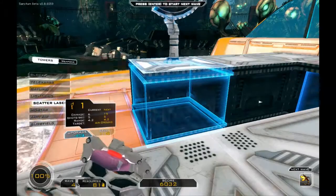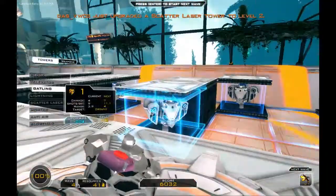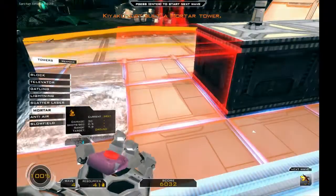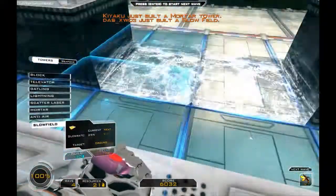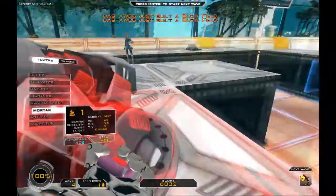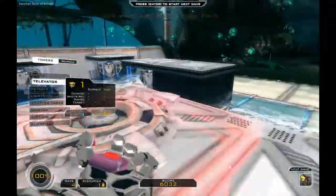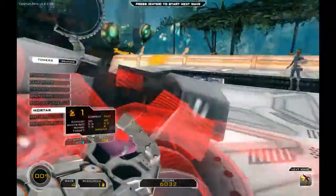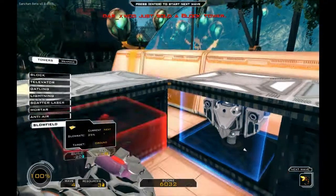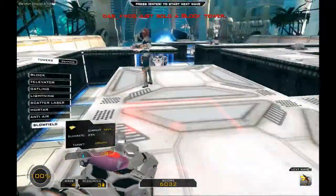I also forgot we can actually upgrade. Yeah, I already upgraded my first gatling tower thingy. I got a little bit lazy. I'm gonna build a mortar here. Slowfield 20. And I'm gonna upgrade some gatlings. We don't know what the next round is. Oh, we do - next wave is flying stuff. I'm out of money again. Dodger - they're weak against snipers. We had a block there, so we can remove that one. It's in the corner, it ain't gonna do much because there's the gatling gun there.